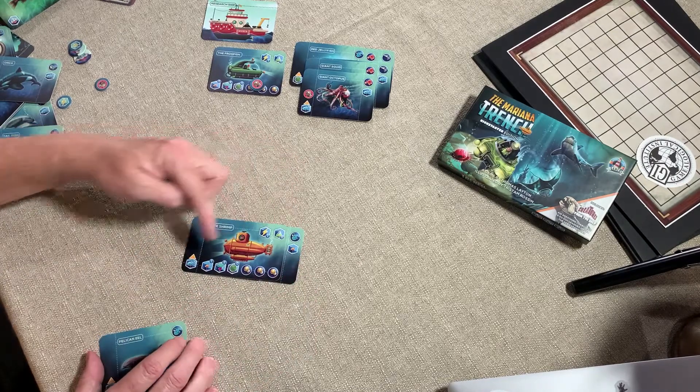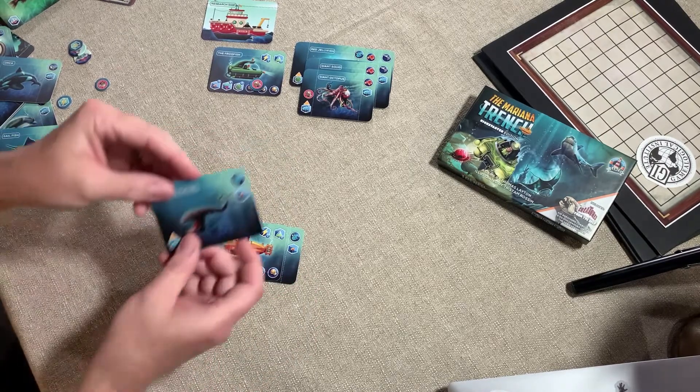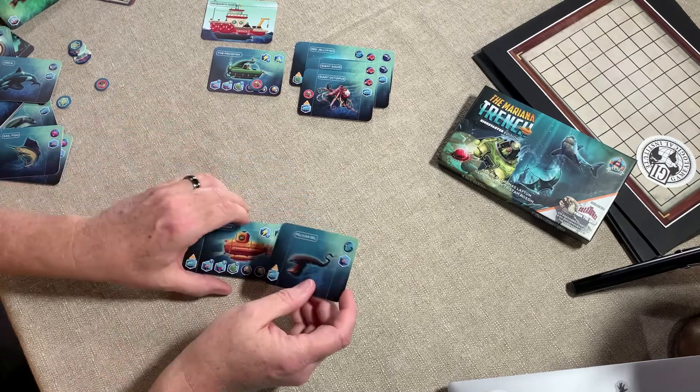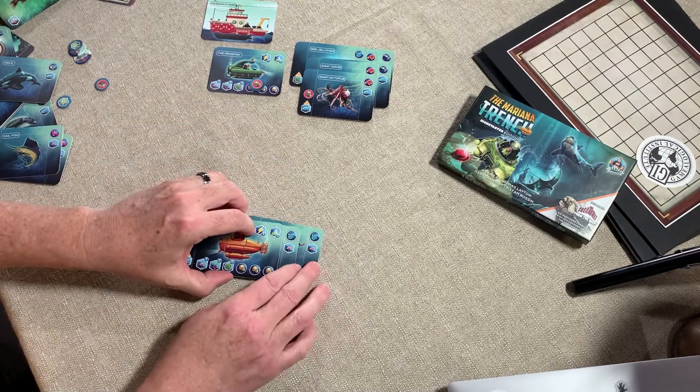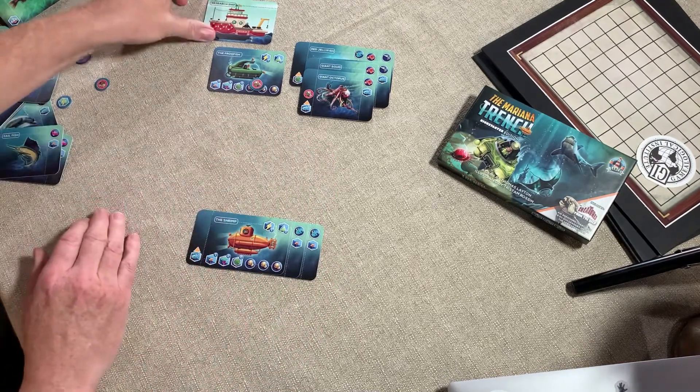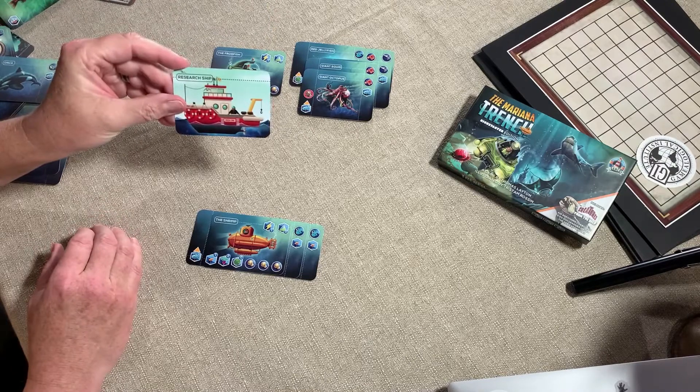So I've got one small specimen, but I can do large, so I'm able to collect another small. I got the Pelican Eel on the way up. And now I have two specimens that I can bring when I get back up to the research ship.